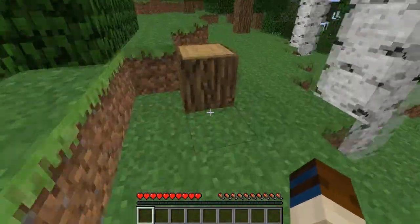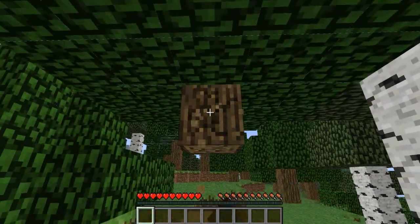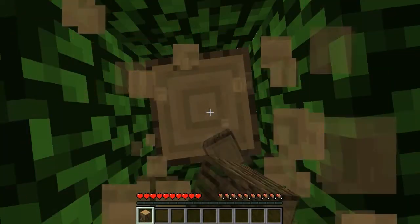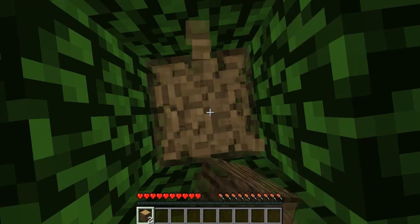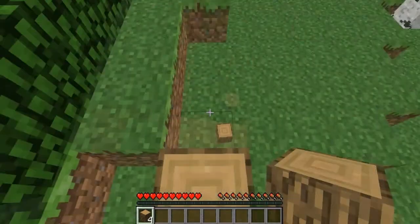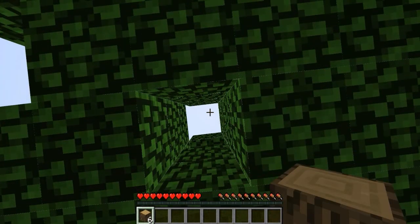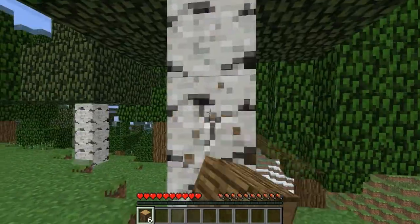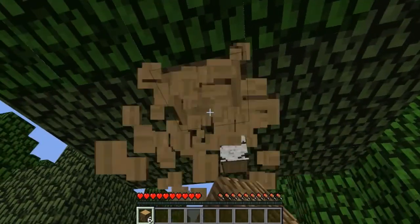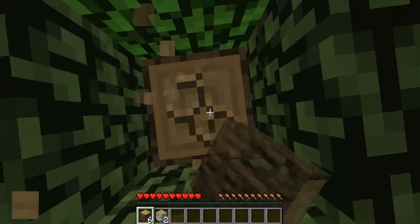I'll knock out this first one — not the very bottom one — because usually if you knock out the second one right here and knock out the one above it, you can then go all the way to the top of the tree from right here without having to jump up or build another block to reach the very top. There you go, there's the top. That's how you get the entire tree. This works for any type of tree except the big giant redwood trees in the jungle, because they're like 20,000 blocks high.